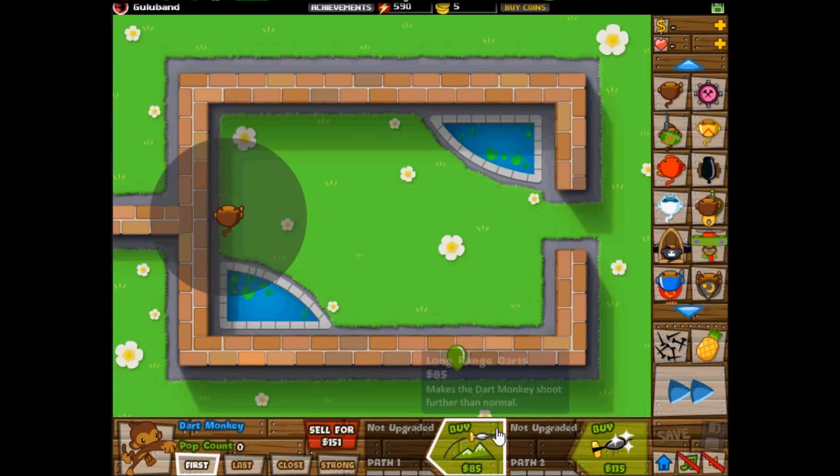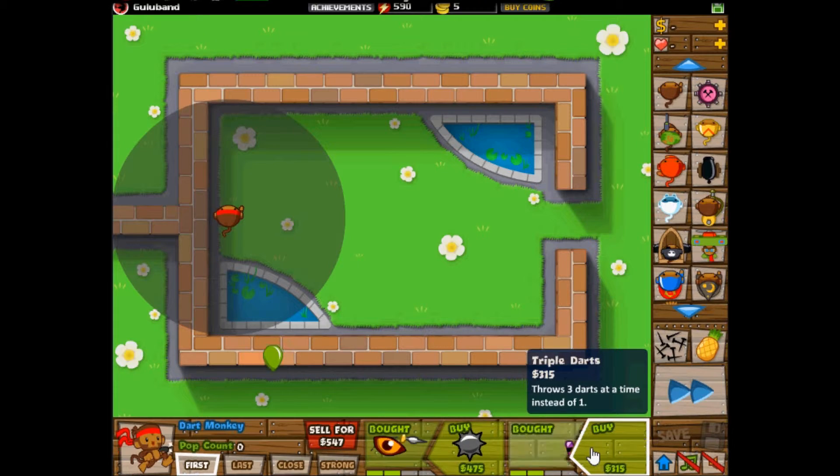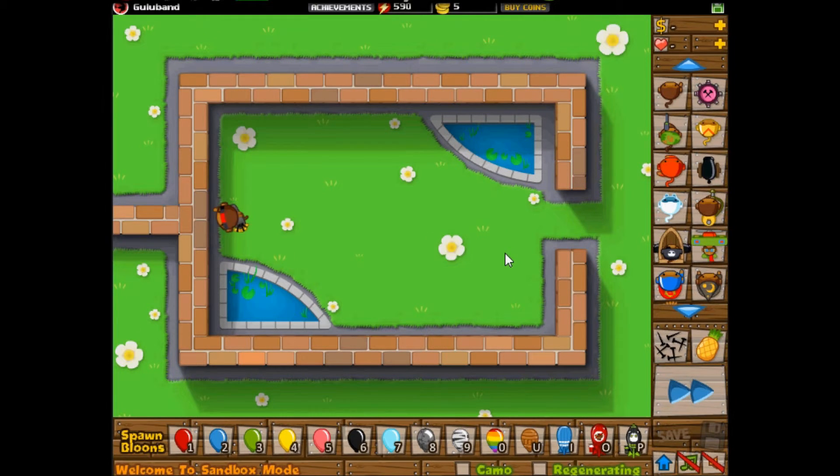The next upgrade on the right — the first one is Triple Darts, and it shoots three darts at once. Very effective at hitting a balloon like three times if it's close enough, or just all around good coverage.